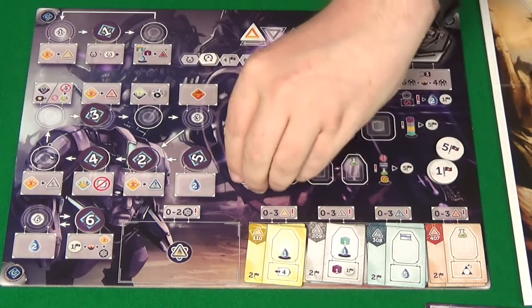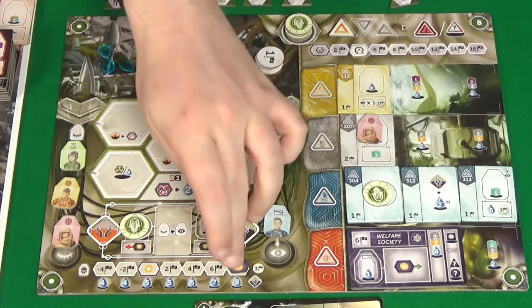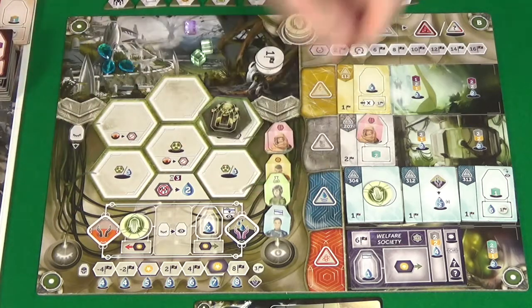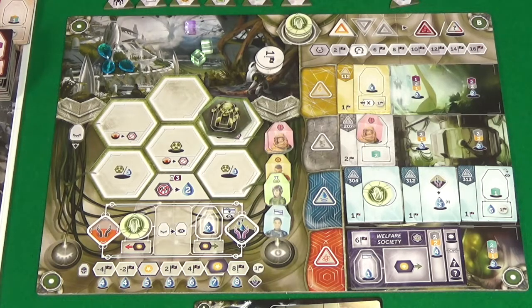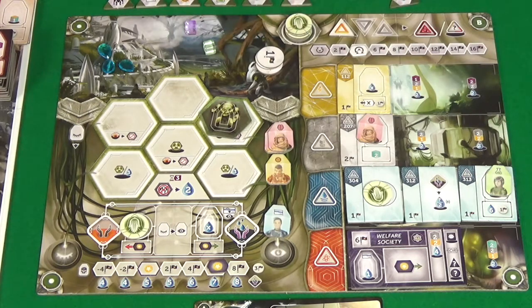Then it's my go and yet again I have completely messed up the water situation — I do not have enough. So I'm going to have to get people, and the only way I can get people is by doing the nasty one. I've just completely miscalculated on this one — it's costing me dearly. But there we go, they are refreshed. Then my action — I'll use this Scientist to get me a victory point and six water.